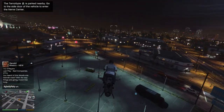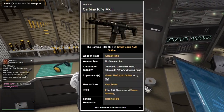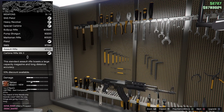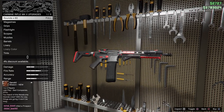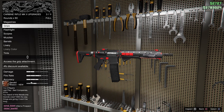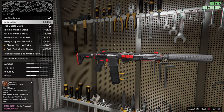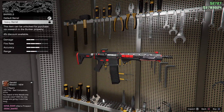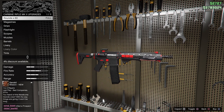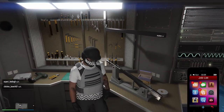Starting right off with the first item in today's top five list, we have the Carbine Rifle Mark II. The Carbine Rifle Mark II is unlocked after rank 42 and you also need a weapon workshop to upgrade your basic Carbine Rifle to the Mark II variant. I recommend purchasing the weapon workshop in your Terrorbyte — if you own an Oppressor Mark II it just makes sense to own one there. Once you have a Carbine Rifle, go inside your weapon workshop and upgrade it for $107,000 to the Mark II variant.